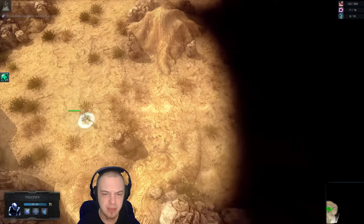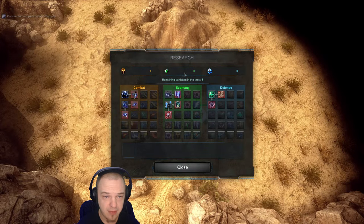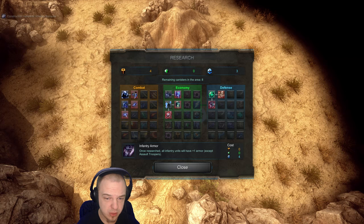They also have little capsules that you can pick up, which will help you with your research tree. Right now I've got four combat, zero economy, and three defense points. They do many different things — once researched, all buildings will have plus one armor; once researched, all infantry units will have plus one armor. That seems pretty self-explanatory.